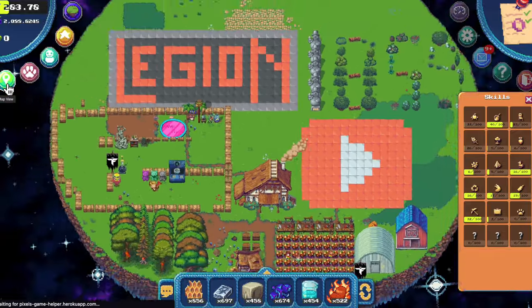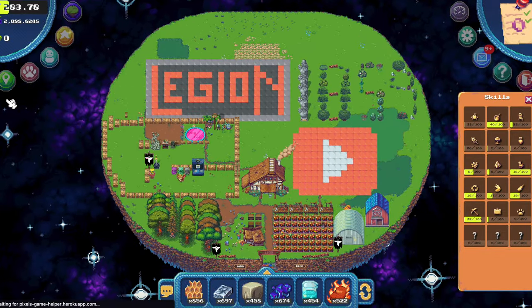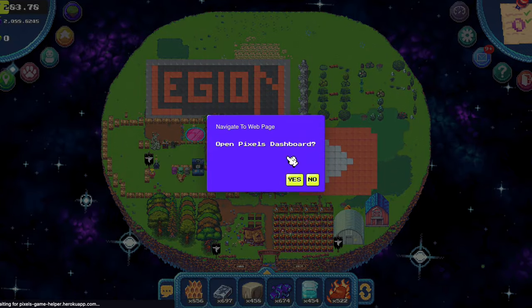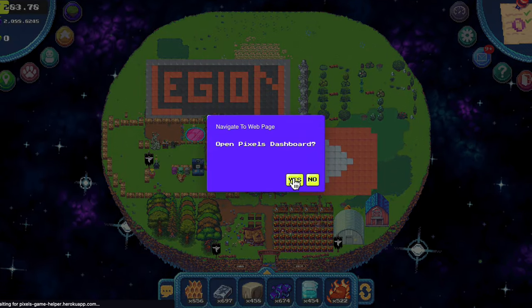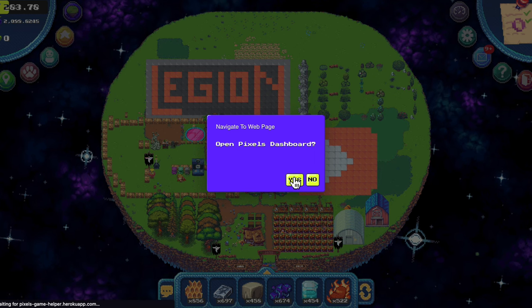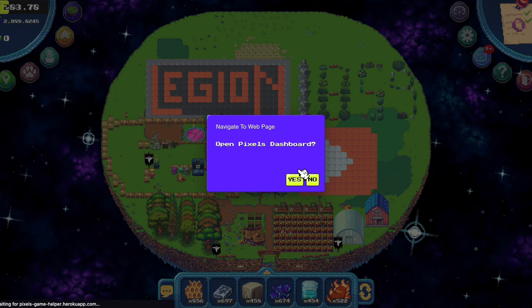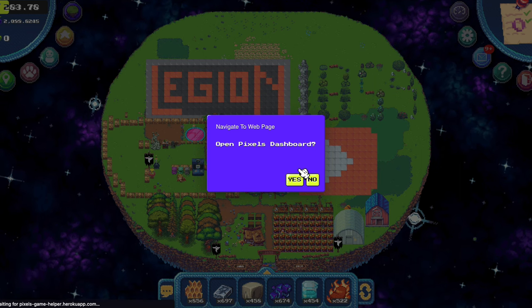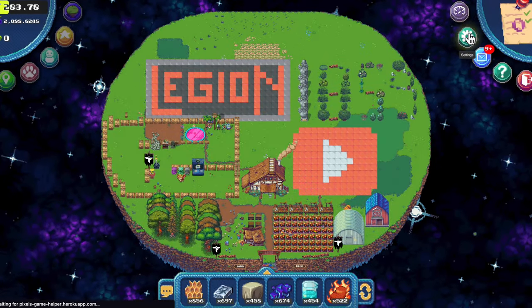This will zoom out so you can enjoy the beauty of the full farm. This is the dashboard button — we click it to go and collect our daily login reward, or to withdraw our berry, or to connect the Ronin wallet to our MetaMask wallet and so on. We have settings — I play without sound.